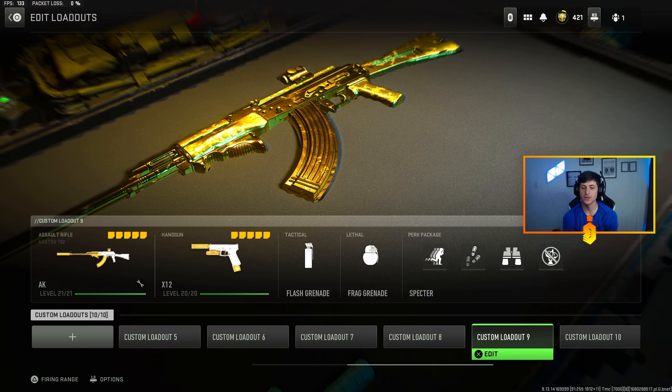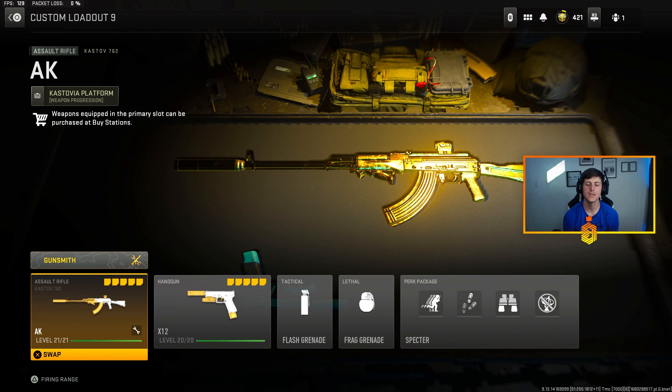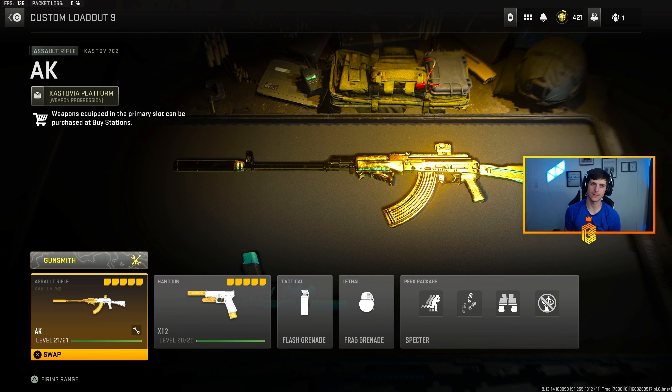Starting off on this list I'm gonna have the Kastov 7.62. There are guns that aren't on this list that could be viable, but there are definitely standout metas and only select few guns you really need to be running to absolutely shred and have really big games. In this game with the TTK being so fast, it's a very select few weapons that actually shred. This isn't really in order, so starting with the Kastov 7.62 doesn't mean it's worse than the other guns.